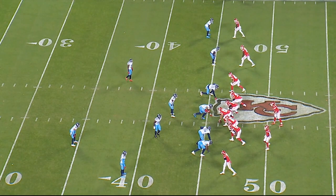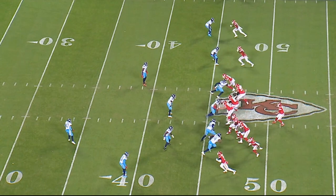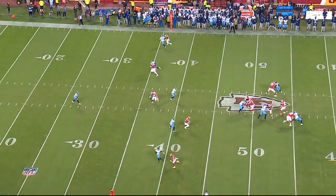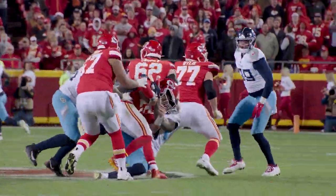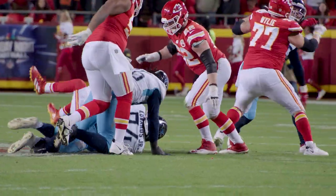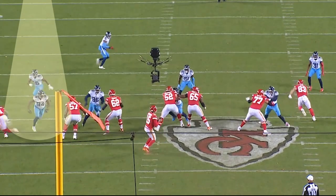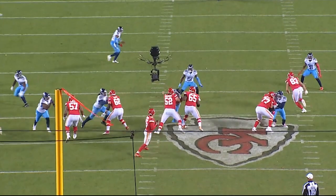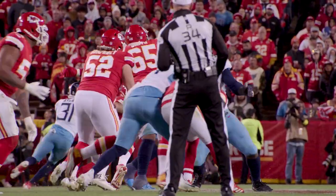Titans initially show a 2-high look, move to a single-high man-to-man defense, with David Long being the low-hole rat underneath. This is again a four-man rush. Titans didn't use any pressure — their pressure came from tremendous four-man rushes out of a three-technique, a shade, and a one-technique. Mario Edwards Jr., number 94, makes a really good speed rush on the left offensive tackle, collapses the edge on the quarterback with tremendous secondary coverage, causing Mahomes to have to hold the ball, eat the ball, take the sack.